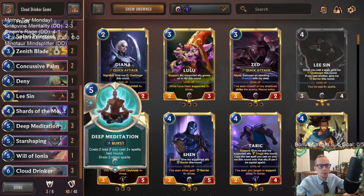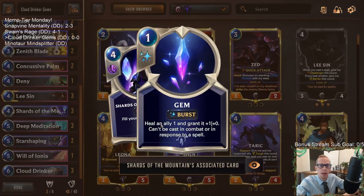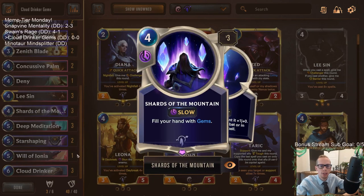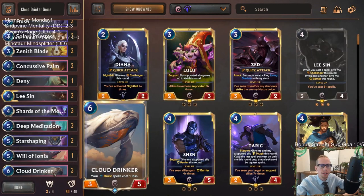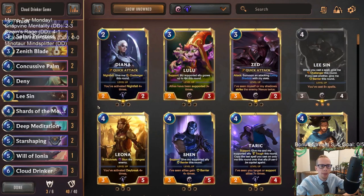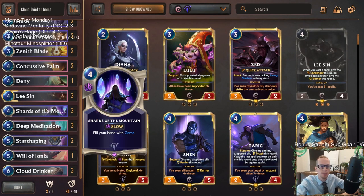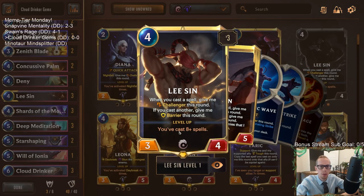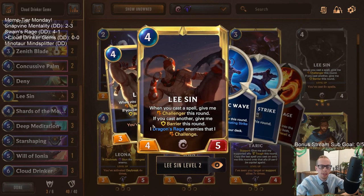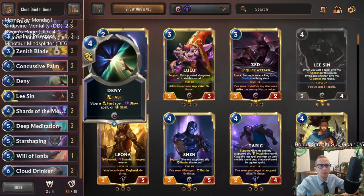That's important with Shards of the Mountain and gems. We can have Shards of the Mountain fill our hand up with gems — maybe six or seven of them — and they'll all cost zero mana if we have a Cloud Drinker in play. The plan is to have Lee Sin and Cloud Drinker in play, cast Shards of the Mountain, get six or seven gems, put them all on Lee Sin, level him up, and Dragon's Rage the enemy with like a 10 power Lee Sin.